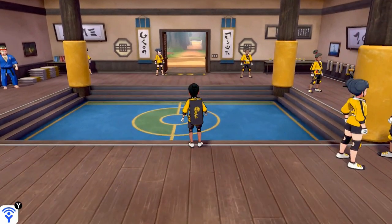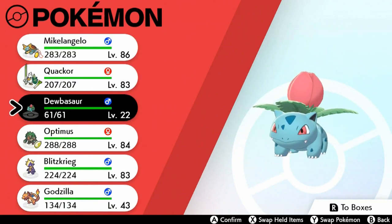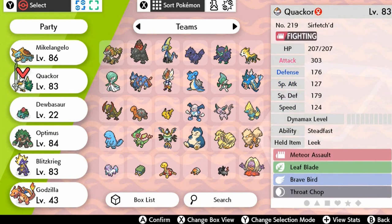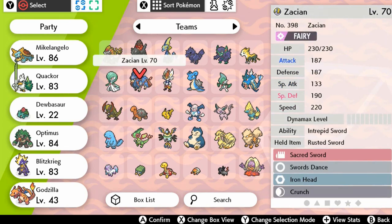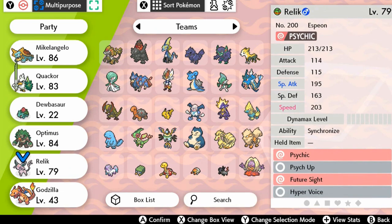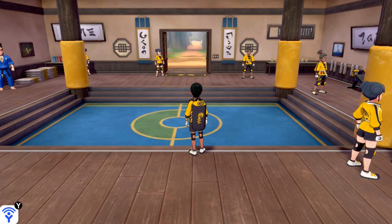Now we're gonna have to do the main thing — go into that area to actually battle Clara for the final time. I think I can manage with these Pokémon. I kind of want to switch one out for a legendary. Let's go with Zacian — wait, fairy type is weak against her poison type, so that would actually suck. Let's put in Relic instead and switch out Blitzkrieg. Let's start causing some mayhem!